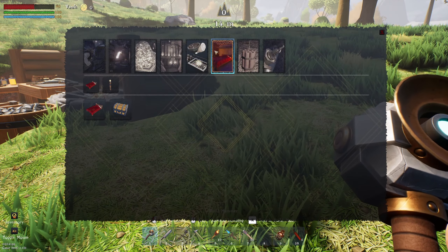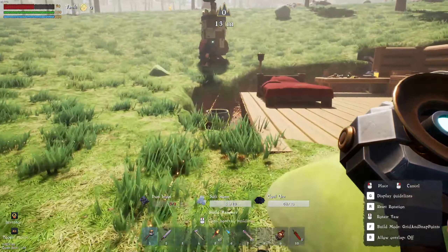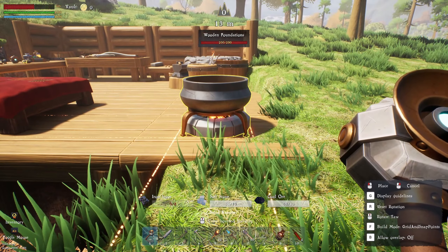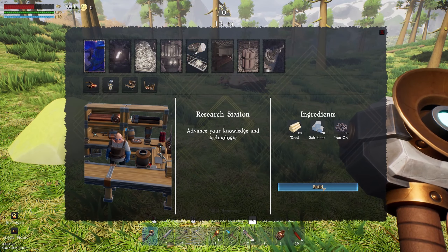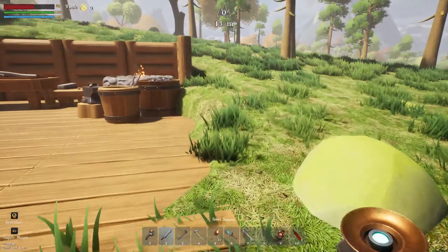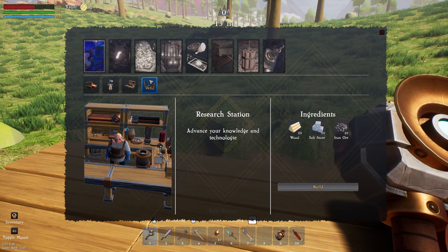What we're going to do first is get our cooking pot as well. We need iron ingots for this. Let's get a little cooking pot. Iron ingots — how do we smelt iron? My guess is going to be the research station. This thing is huge so we need to build a bit more. I've got a bit of a plan already on how I want to build — let me show you.